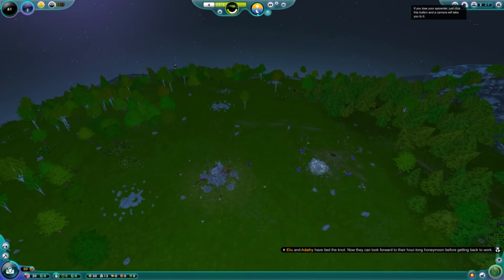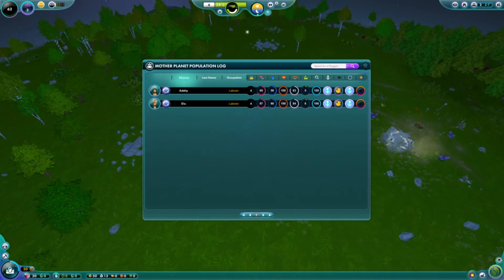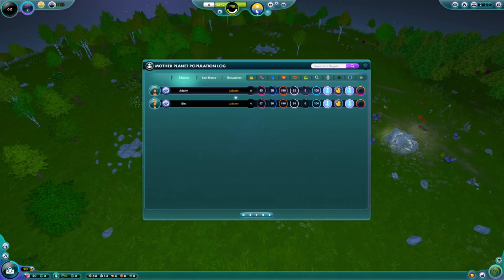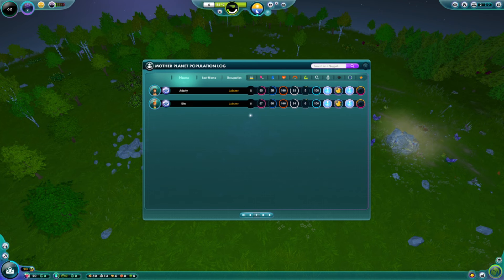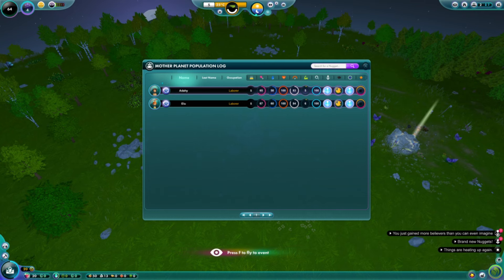This little home button will just fly you back to your epicenter. We have our nugget panel — you can see here we have two nuggets. They're both laborers by occupation. They're five years old, each of them, and you can see their stats — they're a little bit thirsty, not super hungry, not very strong. Also, as you progress through the game, you'll be able to educate your nuggets. You can see here whether they are educated or uneducated, whether they're married, whether they believe in you.